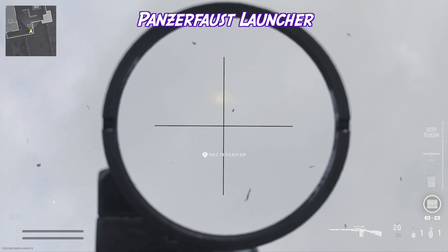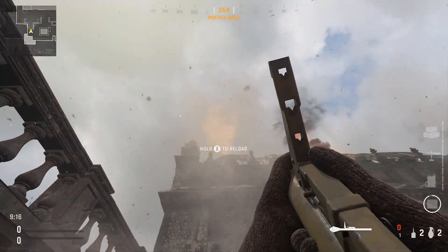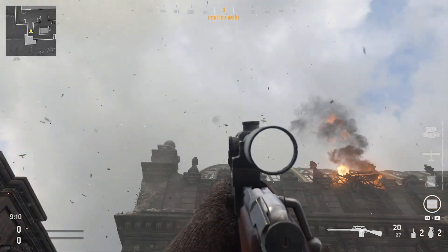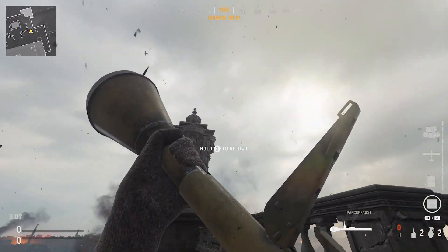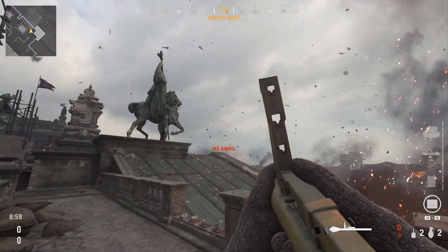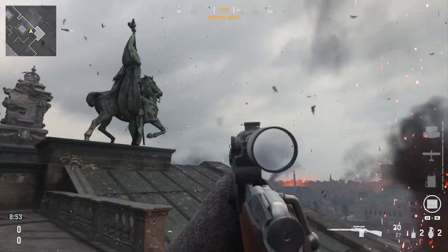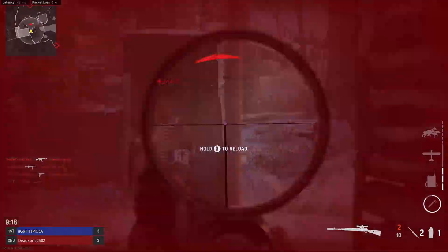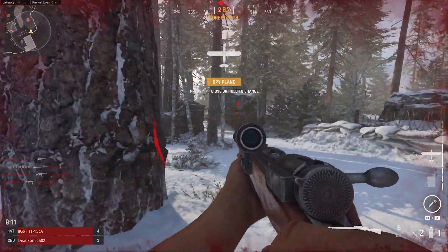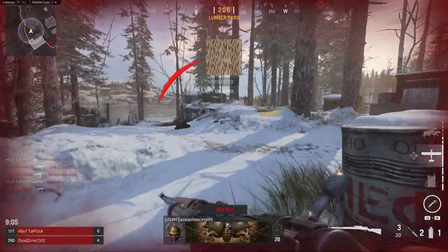For the Panzerfaust launcher, I think the rocket itself is exploding when it reaches a certain height on the map, but UAVs fly above that height — so the missile is exploding before it can even get there. Even if I shoot it in a straight line, it just explodes by itself. Sometimes depending on the map, UAVs might be flying lower and people have been able to shoot them down now and then, but I would suggest going for counter UAVs because they fly lower and will be easier to hit with the Panzerfaust.